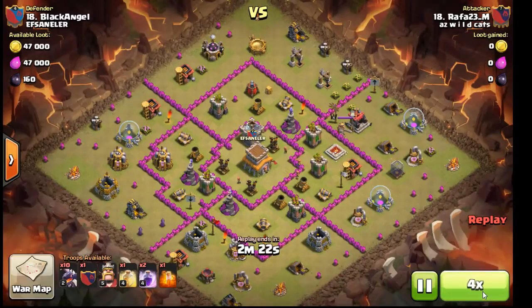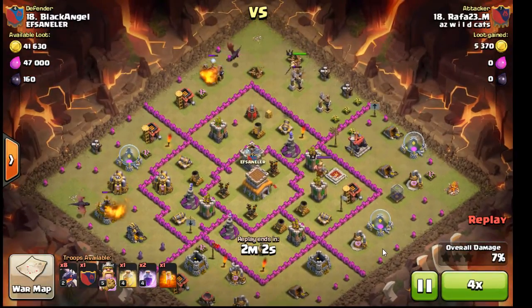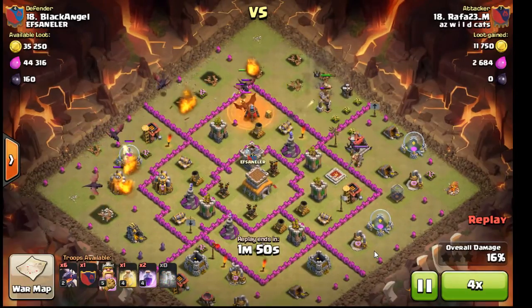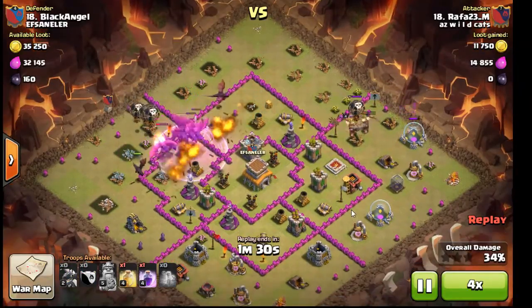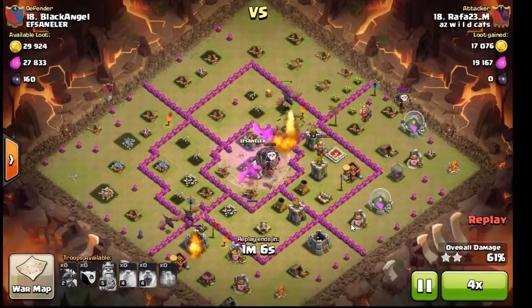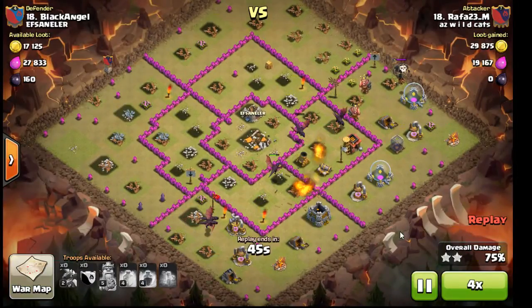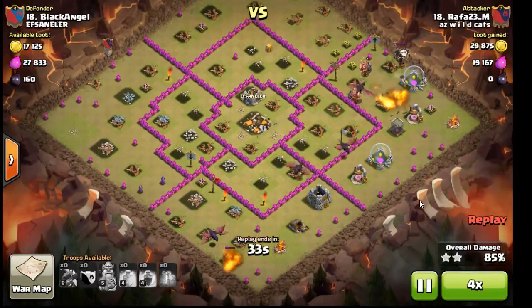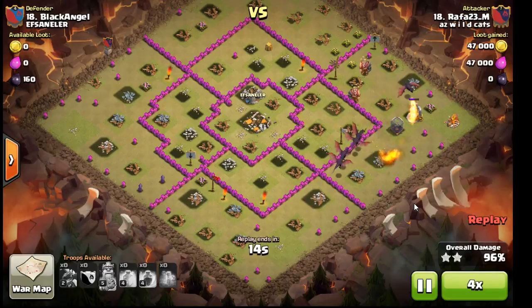Another spread-out base. Last cuts on the drags on the corners using the king. Slowing down the drag. Good job funneling. The heal might have been a little useless on this one. Nice spread on the DPS - good three-star.